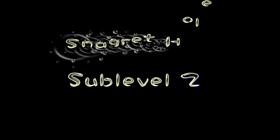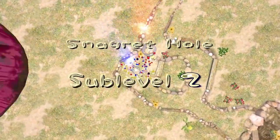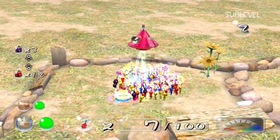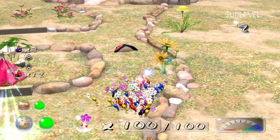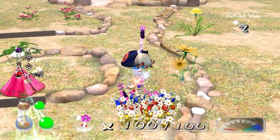Sub-level two — this is where it gets interesting, because even though we're underground, it still looks like we're in a garden. That's when you think the White Flower Garden should have been this. The music gets kind of interesting, yeah.